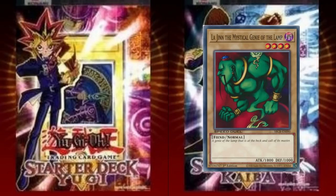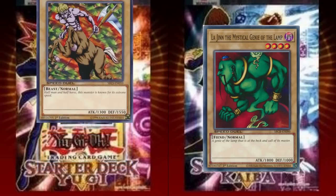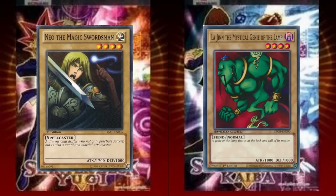Starter Deck Kaiba introduces Lajan the Mystical Genie of the Lamp, which sets a new record for syllable count, but more importantly increases the attack power ceiling for the 0 tribute bracket to 1800. Lajan actually has a stat total of 2800, and though Aquamador and especially Giant Soldier of Stone have higher total stats, I want to point out how Mystic Horseman technically has a higher stat total than Lajan by a massive 50 points, but these generalist monsters are not good in actual gameplay. Starter Deck Yugi introduces Neo the Magic Swordsman at 1700 attack points, but it is outclassed on release by Lajan.